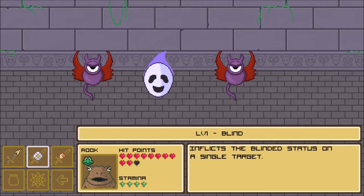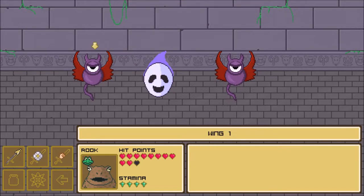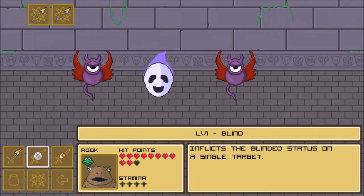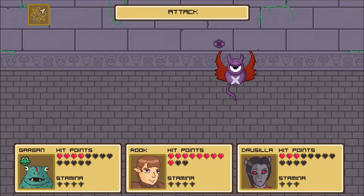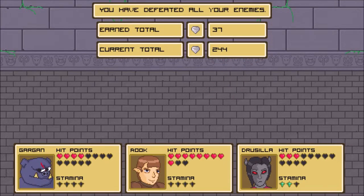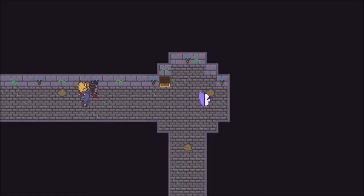Oh, he got turned into a toad! Frogs can't cast spells - and that makes sense. Frogs can wield spears though, for one. That was a bit of a tough fight because of the blindness thing.